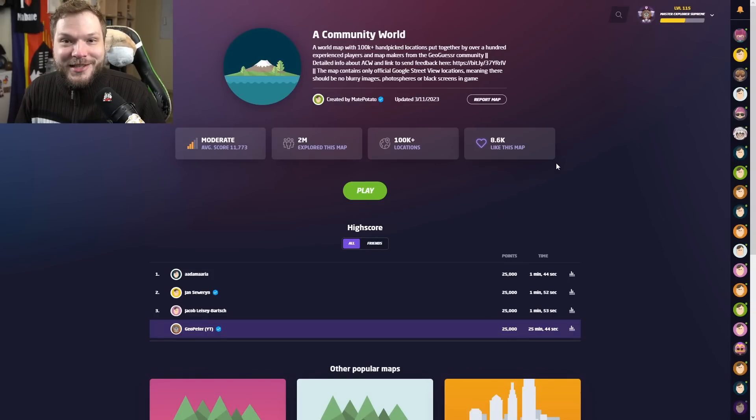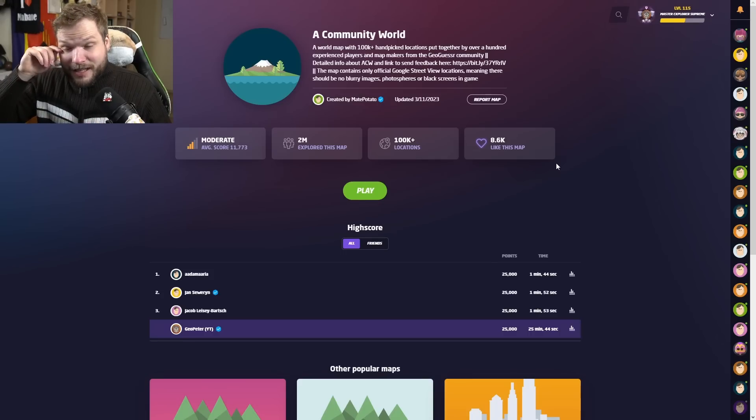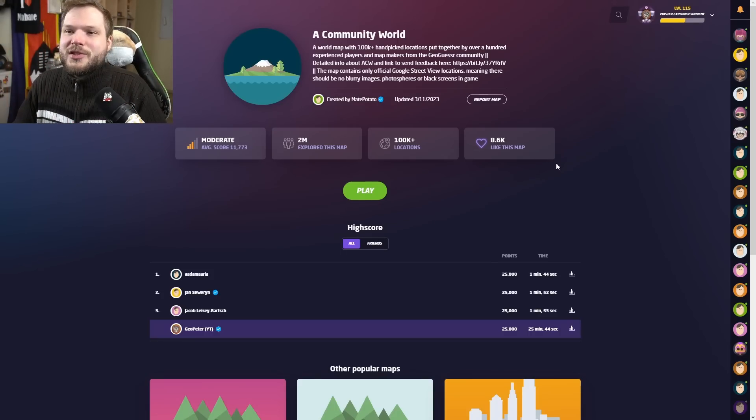Hello and welcome back to another GeoGuessr video. In this one I wanted to try something new, something different with all the AI advances. I wanted to do something AI related and since I like to use MidJourney to generate images, they recently released a new option to describe the images that we provide. So I thought, can I use it to describe what we see and maybe it can help us figure out which countries we are at? I have no idea how it will go, probably not too well, but we can try.